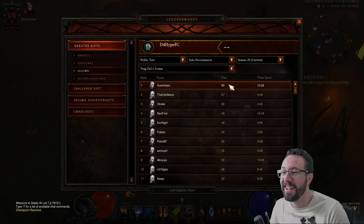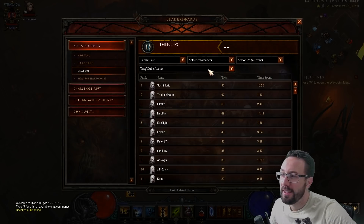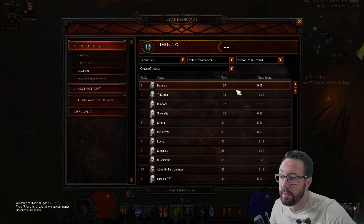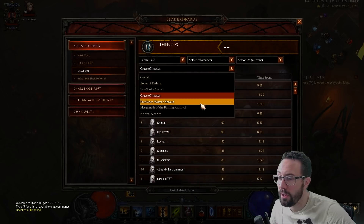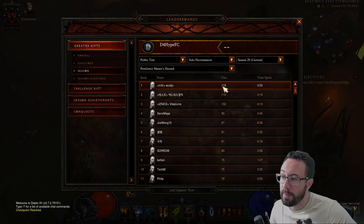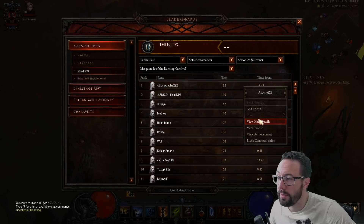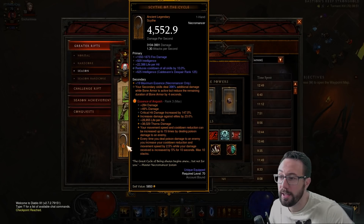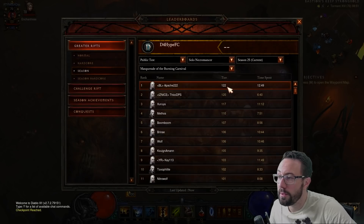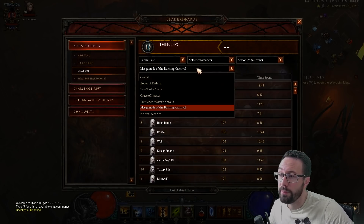Trag'Oul's Avatar — it always makes me laugh, it pains me so much. It should be the coolest set in the whole game — the blood set — but nobody's touched it, so we'll skip over that. Inarius a few people have touched, but will somebody clear 150? No, I don't think anyone's going to put the effort in. Pestilence — will someone get to 150? God only knows, nobody's bothered touching it. I can't really see it. Bone Spear is definitely one of the casualties of the recent nerf stick — I can't really see anybody doing 150 with it, and the recent nerf does seem to have pretty much killed it.